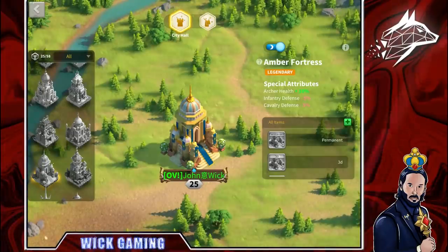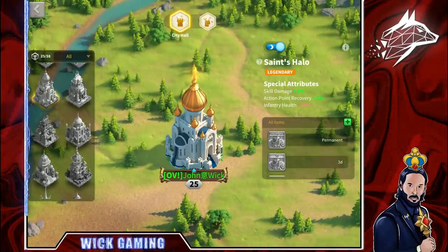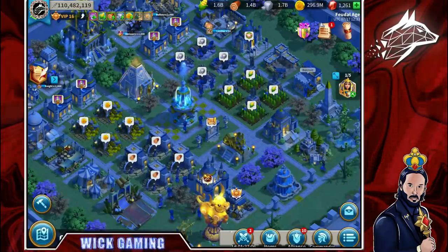Finally, the City Skin. The best one is the Amber Fortress, giving you extra 10% health — huge. Otherwise, you can go with a 5% skill damage City Skin or any 5% archer health City Skin, as long as it doesn't debuff any archer statistics. That covers everything we needed about the archer rally.